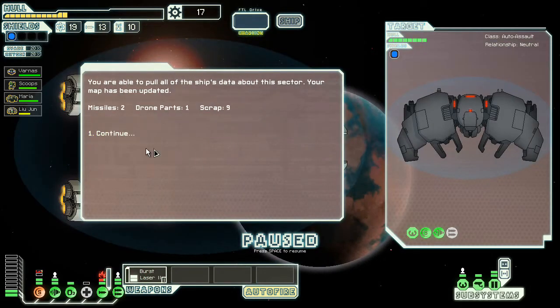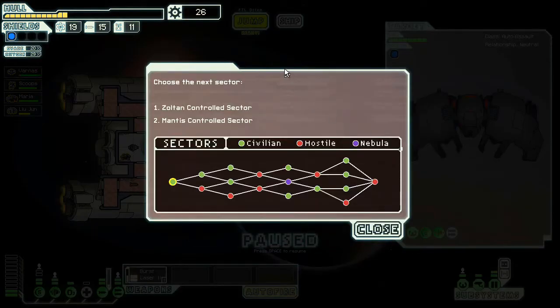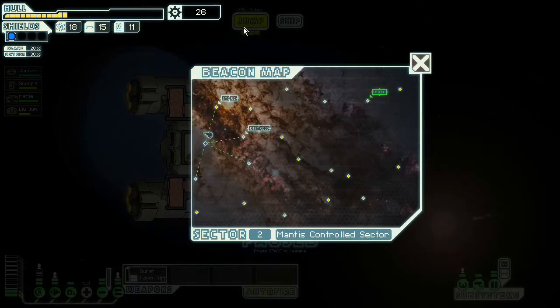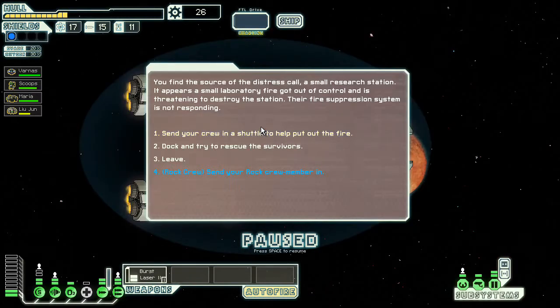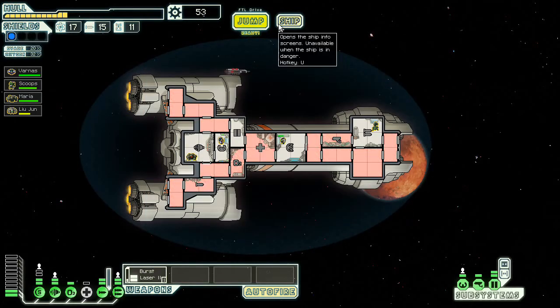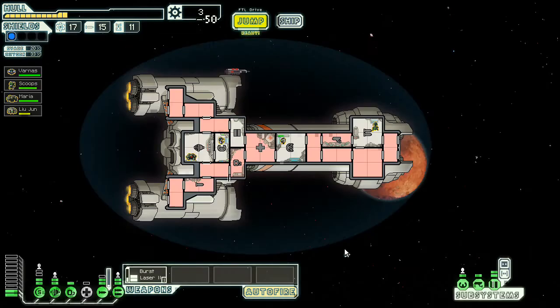What did we find? It's down the ship's data stores — fantastic. Not that it helps us because we are leaving this sector immediately. Make our jump to the next sector. I'm going to start going towards the Mantis-controlled sectors and towards nebulas. The reason why is that we only have a couple more ships to find — three more. One's Mantis, one's Slug, and the third is the unknown ship. Here's one blue option: Drone Recovery Arm, which would be good if we ever get drones. Not going to pretend that's off the table, but I don't really intend to do it for the time being.